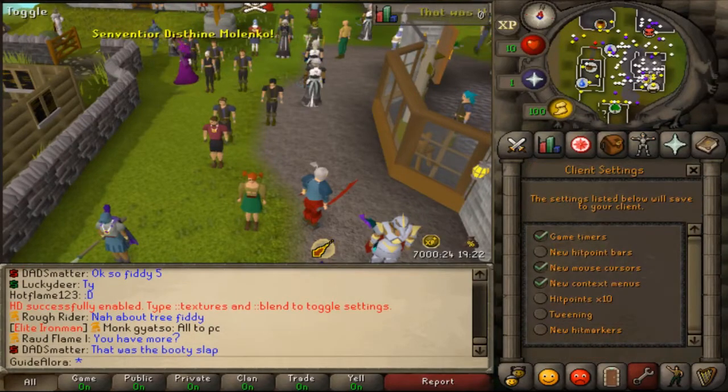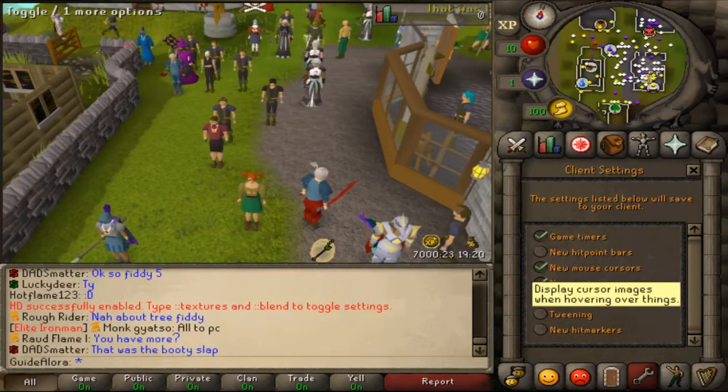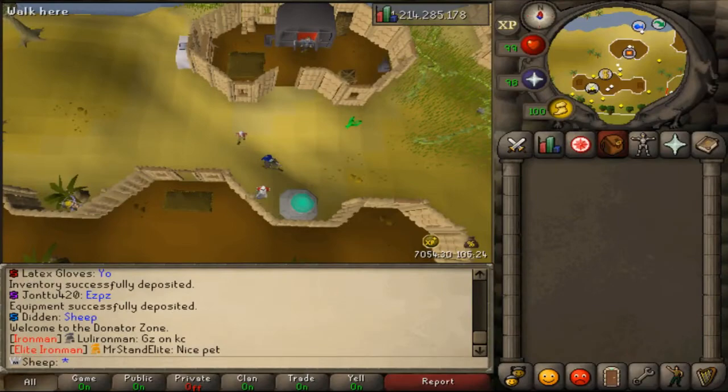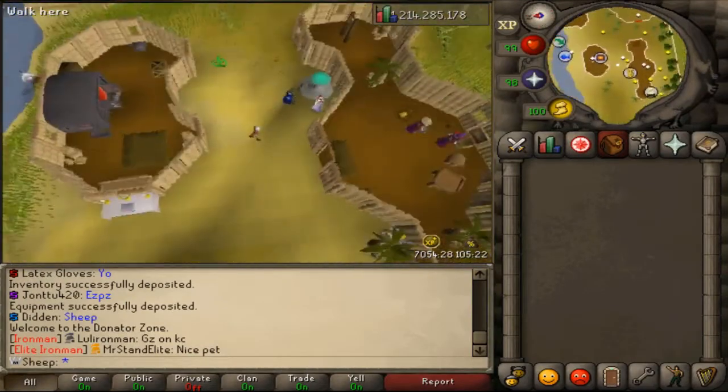You also have a mode to change hit points display and other orb settings. Now I'll be showing you around the donator zone.